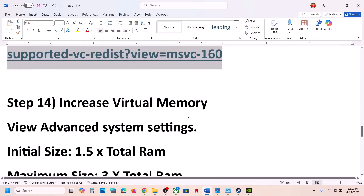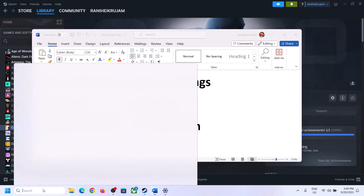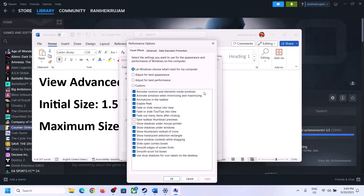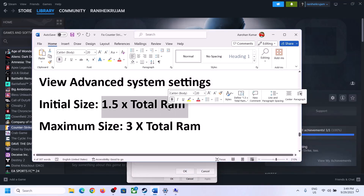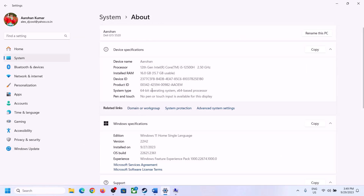The next step is to increase the virtual memory. Type 'View Advanced System Settings' in the Windows search box, open it, click the first Settings button, go to the Advanced tab, and click Change. Uncheck the box that says 'Automatically manage paging file size for all drives,' then select the drive where the game is installed. Check your total RAM first — go to Windows Settings, System, then About.